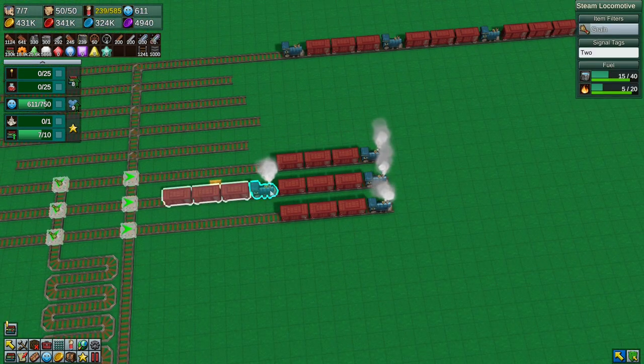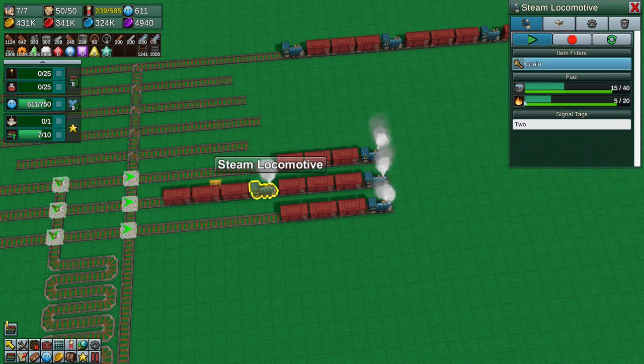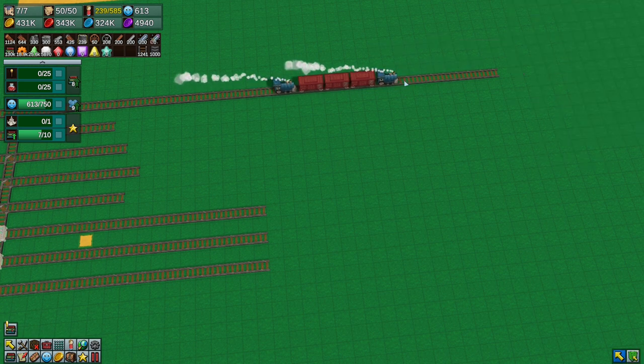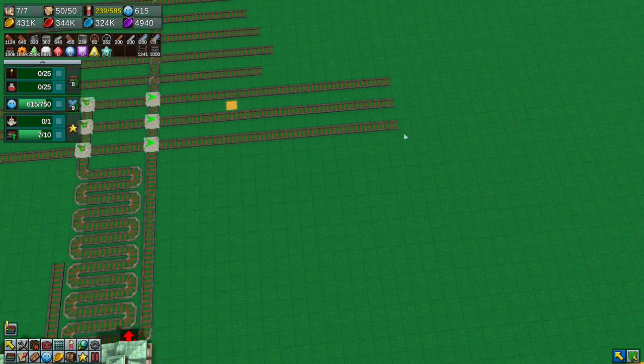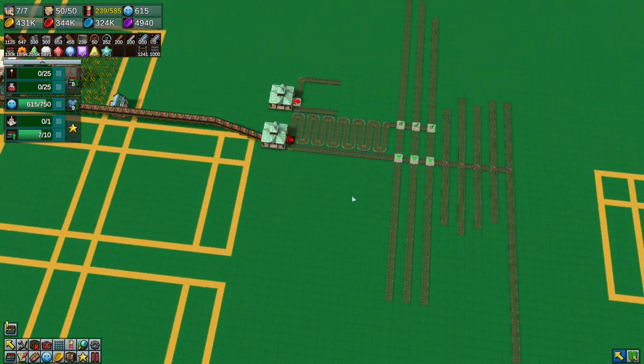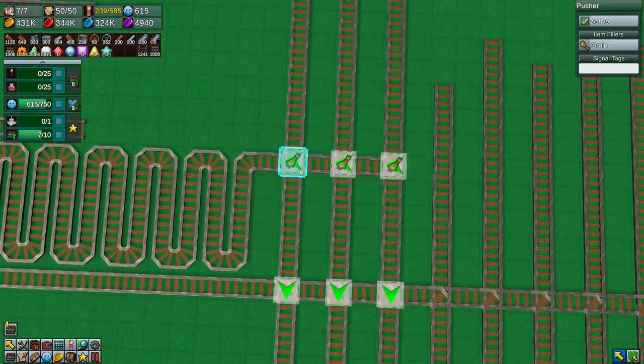Let's get rid of all these trains for the time being — we know the filter system, we don't want to deal with it. Let's just get rid of them all because I don't want to drive around the tracks as I'm building them, since I'm not sure about the track layout yet. This is all correct over here, so this is great.